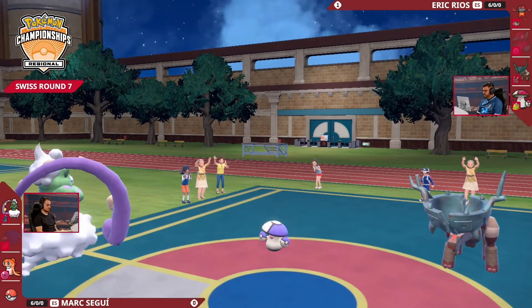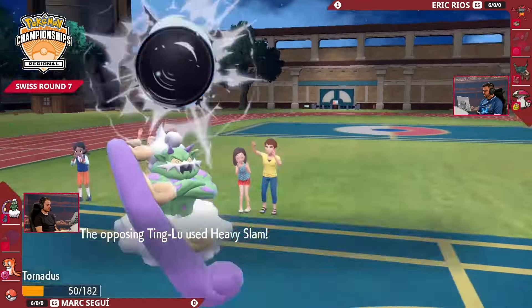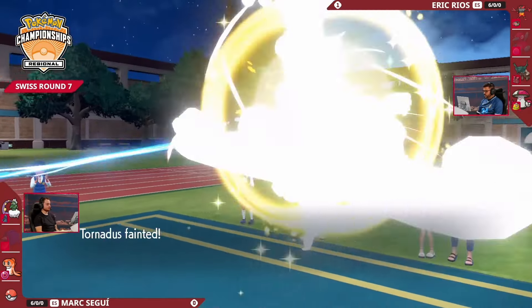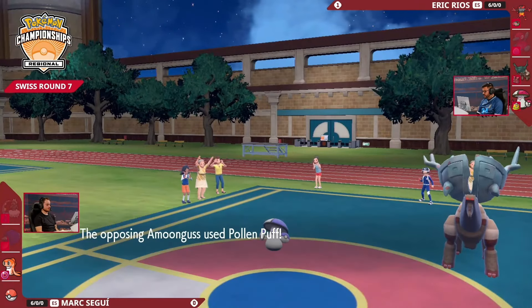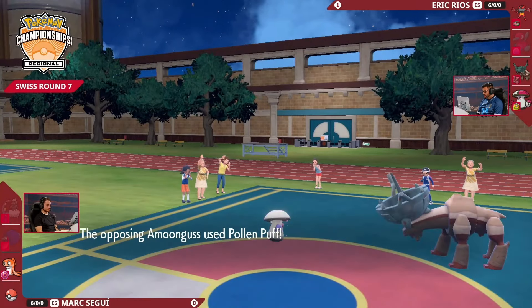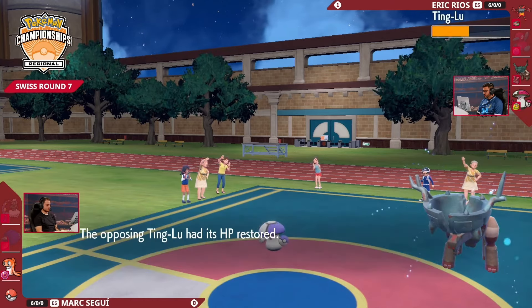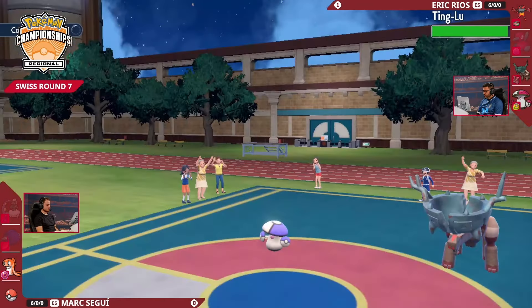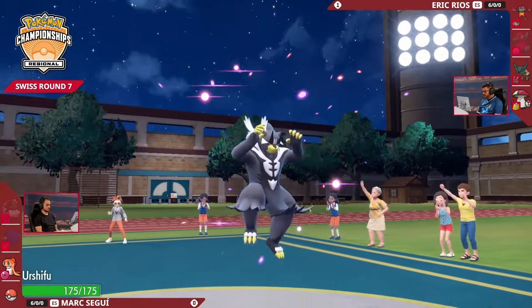Fishing is certainly something Tatsugiri enjoys doing. Ting Lu dodging that — I don't know if there's some fog on the field, but these Pokemon are not being that accurate with their moves. Heavy Slam onto Tornadus with the knockout. That's really unfortunate for Mark, because he's doing everything in his power to whittle down the options on Eric's side of the field, doing it very well — unfortunately just not connecting with the moves he's clicking. Pollen Puff coming out, further detriment to Mark, topping up the health Ting Lu had taken already, making it even more difficult to get rid of.